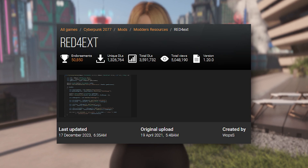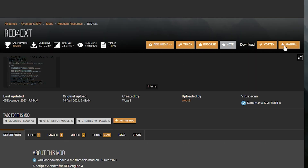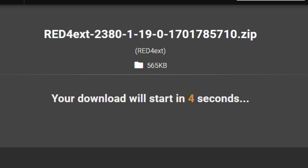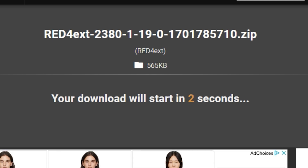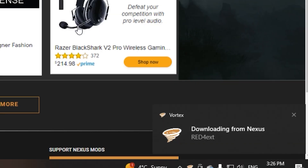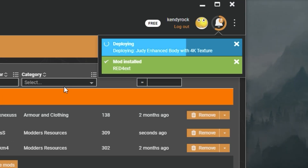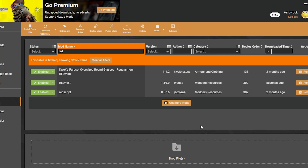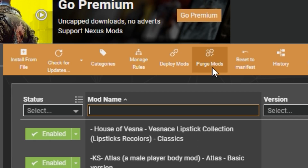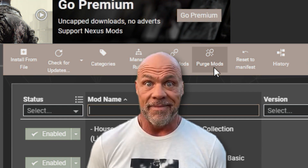Now you're set to download mods. Using WaitForExt as an example again — click the Vortex button on the mod page and slow download. The website will ask you to open the application; click Open. Thanks to Hardlink deployment, the mod is installed and automatically deployed to your game folder. You can disable any mod with one click, check for updates, or purge all your mods and rethink your life decisions.